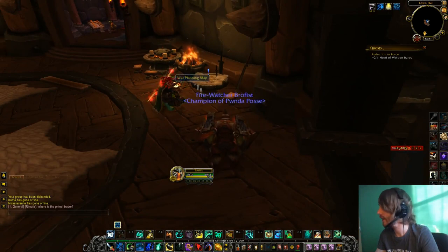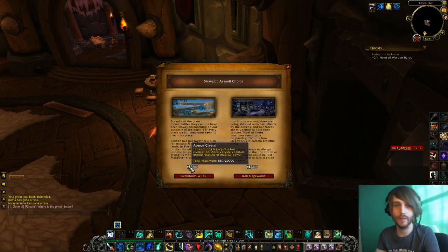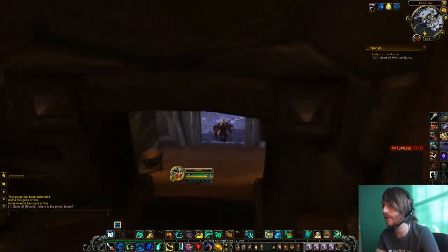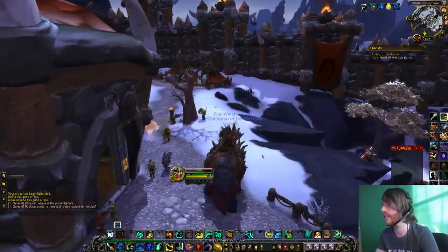This table here — the war planning map — you get dailies here that reward apex crystals. I believe apex crystals are a new currency used to get gear and stuff in Draenor.